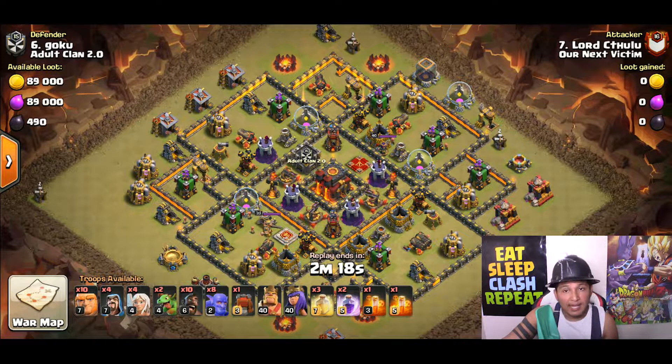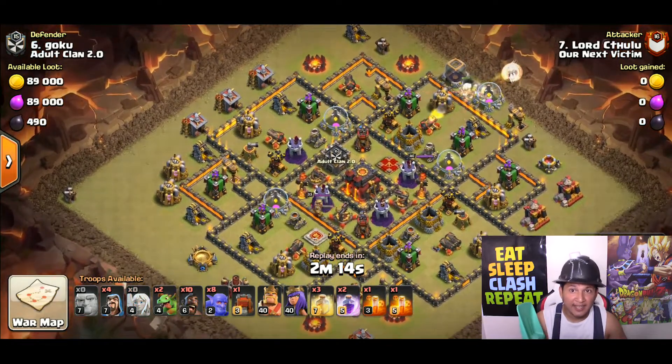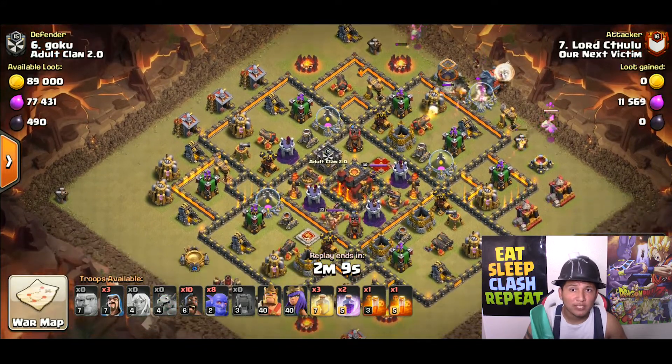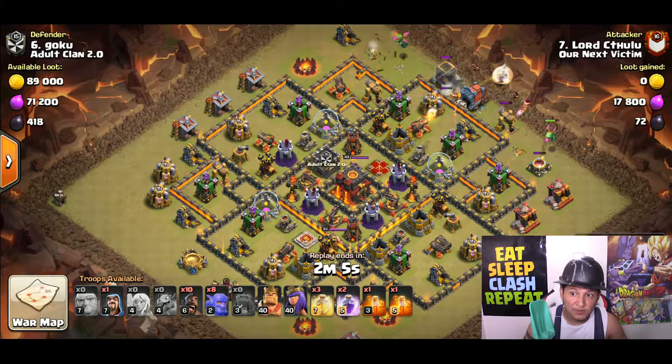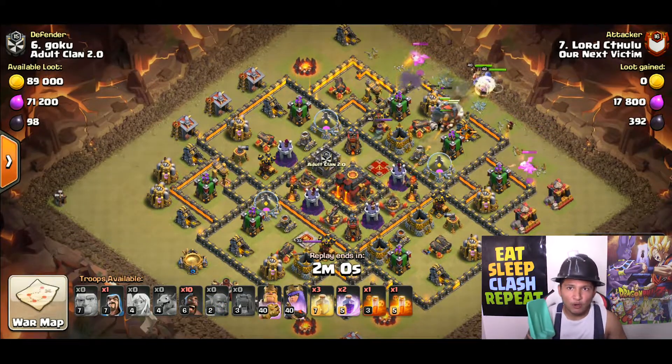We're going to be watching Lord C execute his HGHB. He's coming in from 2 o'clock, and his target is to have his Giants go toward that cannon and archer tower, because the first air defense is right behind those two targets. You want your bowlers and Giants to take that out as soon as possible, and you always want to rage right before your troops encounter an air defense.